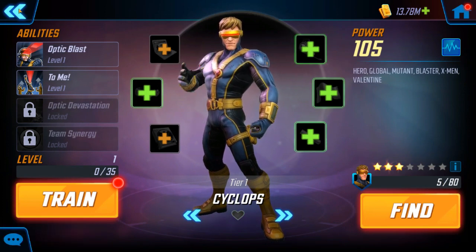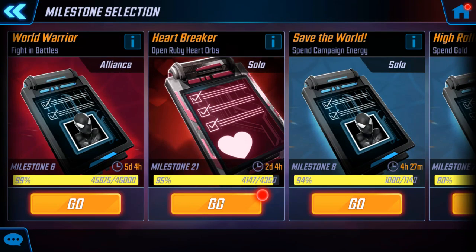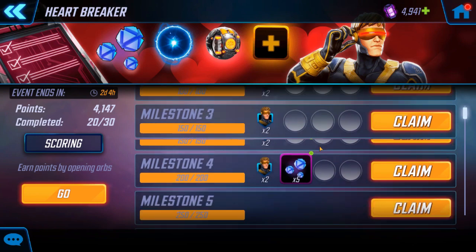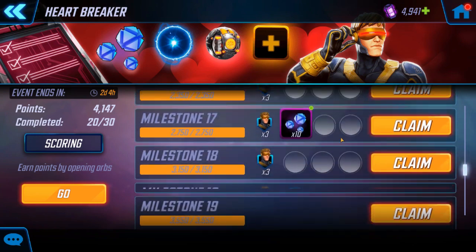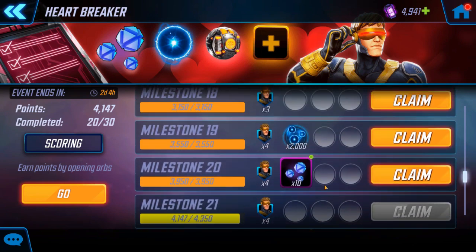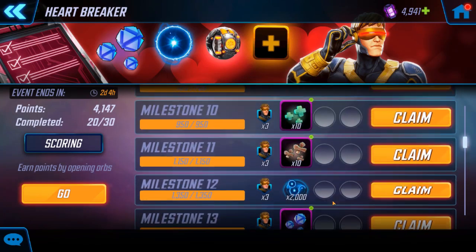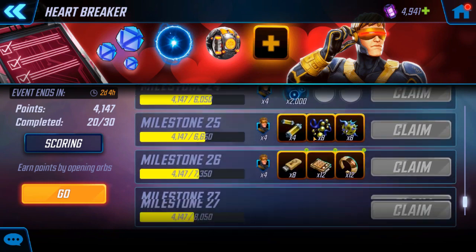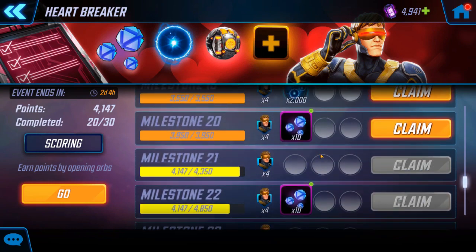Let's see if we can get these other 80, let's go open the other milestone real quick. After seeing 2, 2, and 2, I don't think I'm getting another star on my Cyclops. How far did I make it down this list? 20 — 20 is where I stopped. Looks like I'm earning some extra milestone orbs for next week. Any Cyclops I earn from here on out I'm just going to open as I get them, which I'm not expecting much. This event ends in 2 days, 4 hours. But I'm going to claim all this stuff.